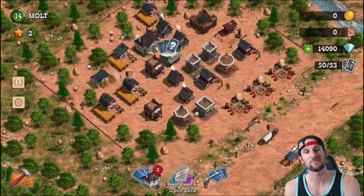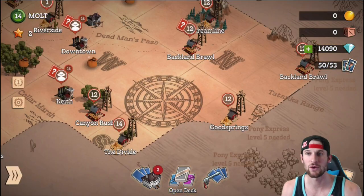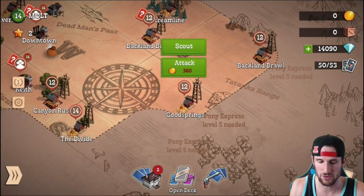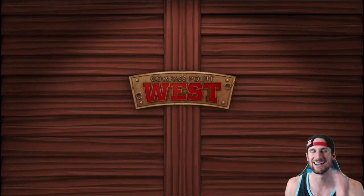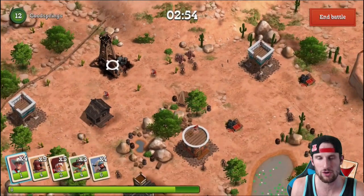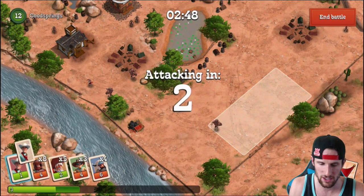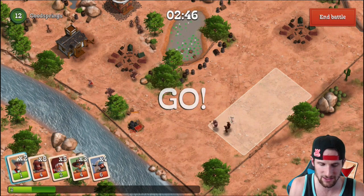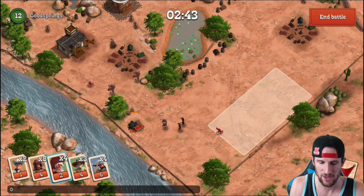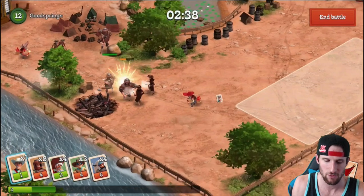Today I'm going to go into a little more detail about attacking and what it takes to win. We're going to head over to Good Spring. The goal is to destroy that oil rig right there, because this villain is attacking everywhere and taking all the oil. We're going to use a couple of our gunslingers and a 49er as well. We're going to send them over here - as you destroy buildings you get points, so you can deploy more troops.